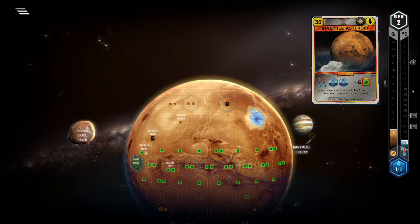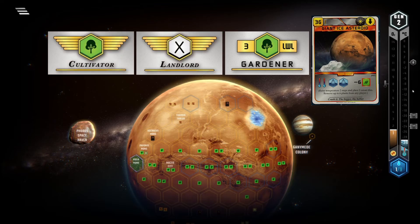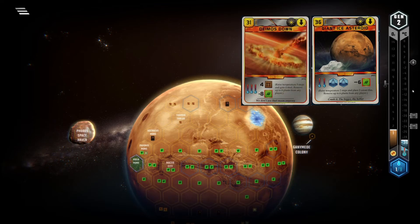Destroying 6 plants is super strong and can help to site Gardener, Landlord, or Cultivator. A greenery is 3 points when placed next to a city, so in 2P GIA is basically a 7 point swing or more if you prevent your opponent from placing one. Only Deimos destroys more plants, but it is pretty rare that you actually get the chance to destroy 7 or 8 plants with that.